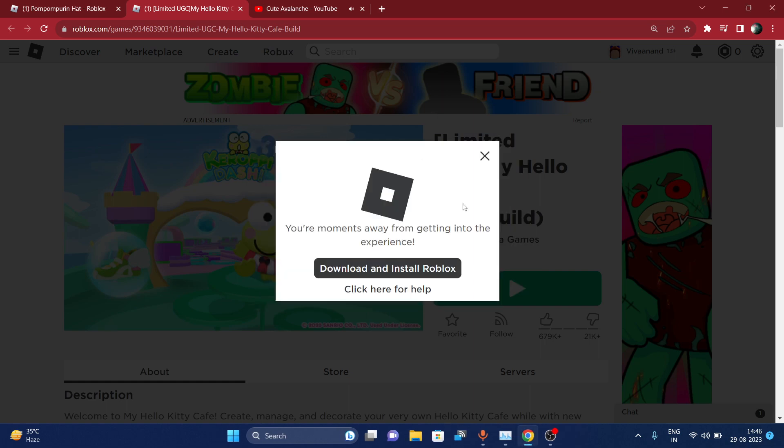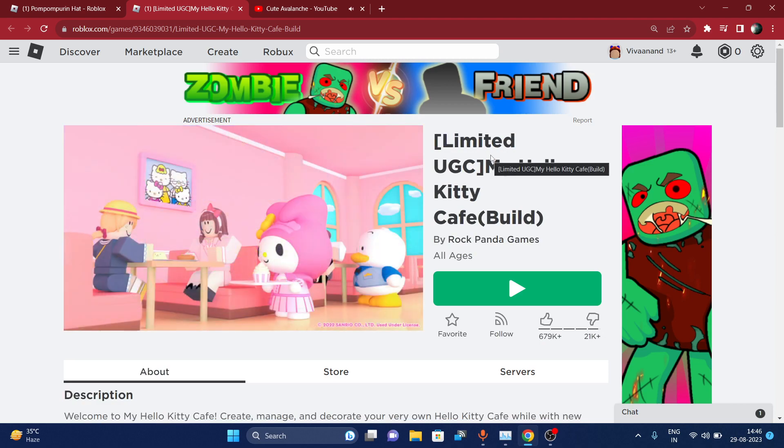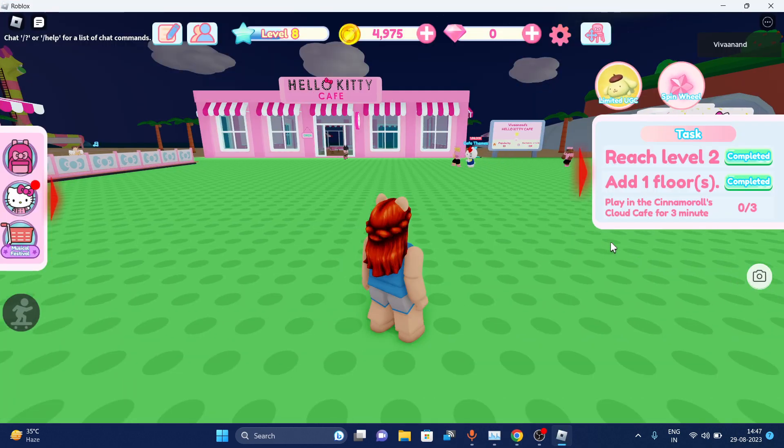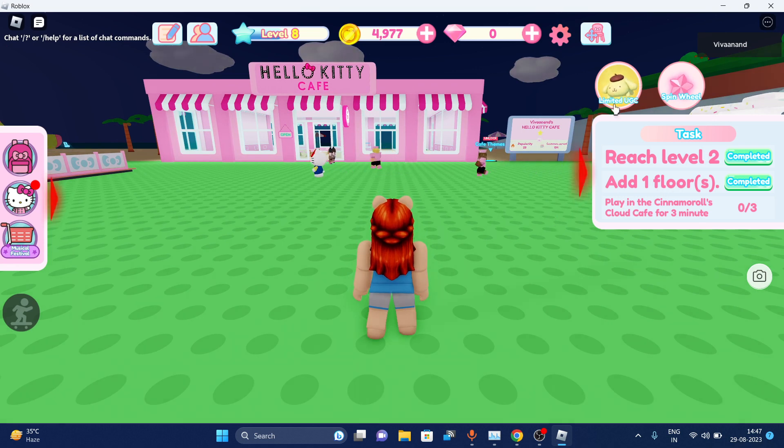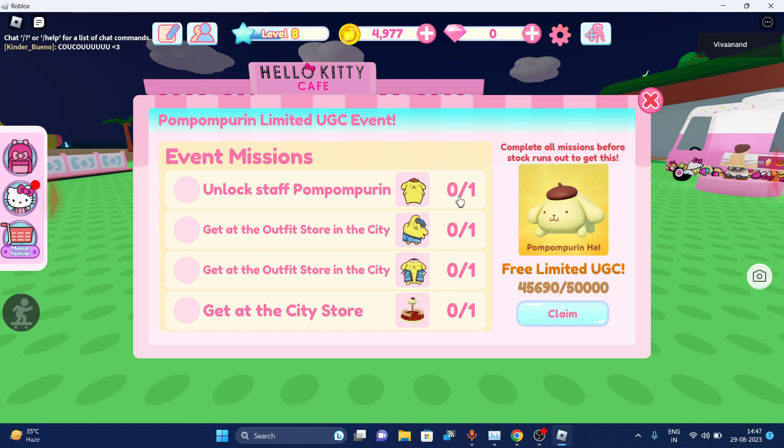You can play this game directly on your mobile if you are on a phone. Once you are in the game, you have to click on the 'Limited UGC' option. Now these are the requirements you have to fulfill to get this item for free.